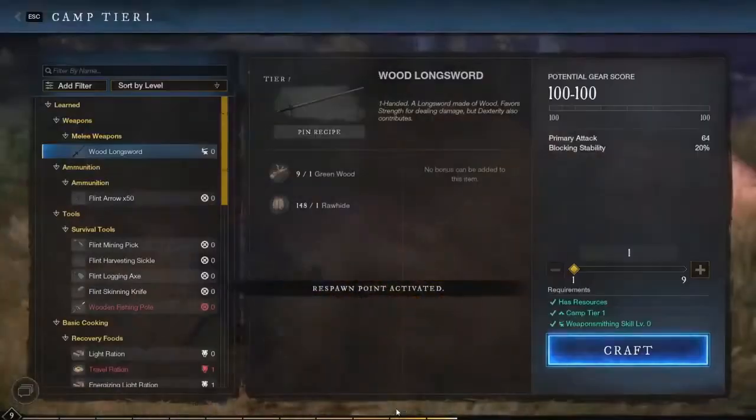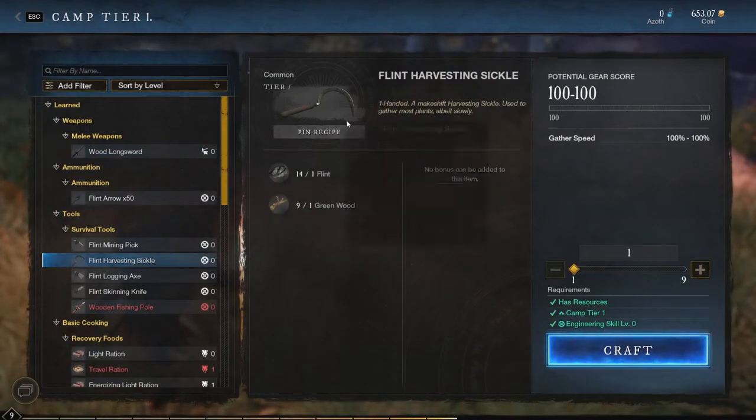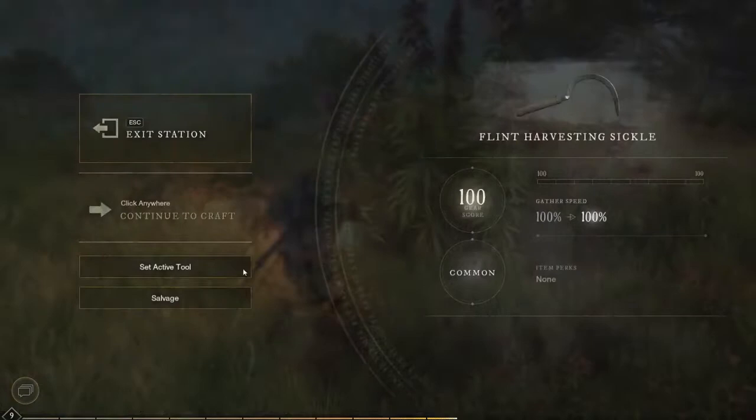Before you can start collecting fibers in New World, you will first need to get a sickle. You can easily craft the flint sickle at the campfire back at the area you first started at, or if you have already unlocked the campsite, you can place that anywhere and craft your flint sickle there.